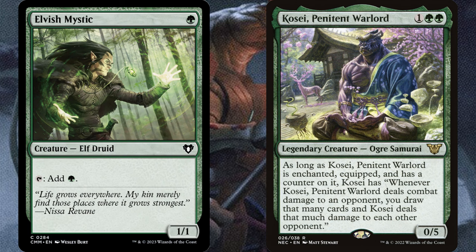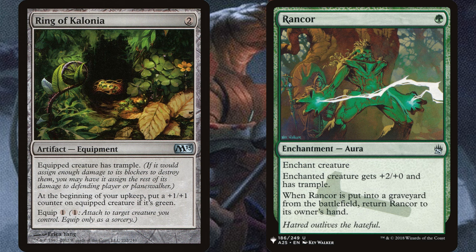So an ideal hand would be something like a 1-mana ramp spell, followed by your commander. Then something like a Ring of Kalania — equip it. And the next turn, something as simple as a Rancor: boom, equip it, enchanted, and you get a counter from the ring. Now you can slam someone for damage and start drawing cards, and continue snowballing your commander as much as you can.